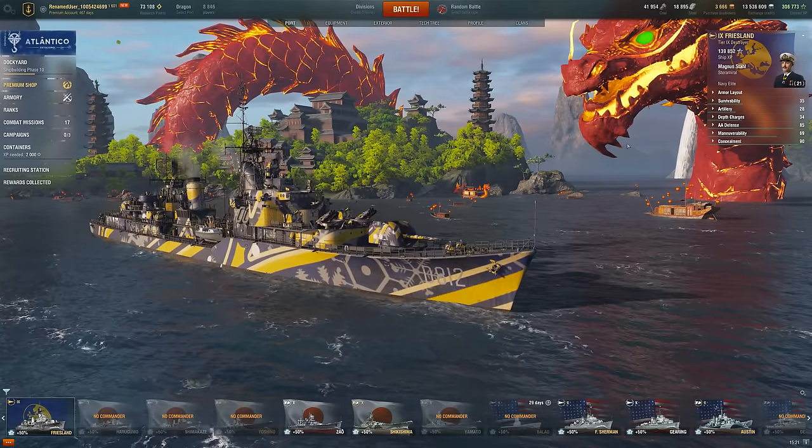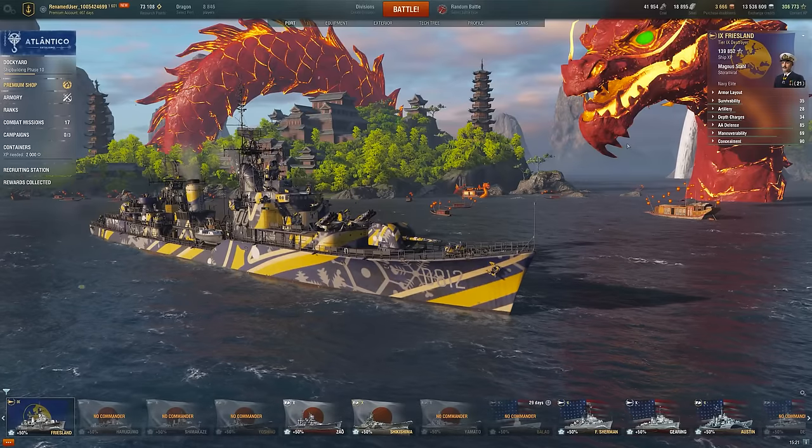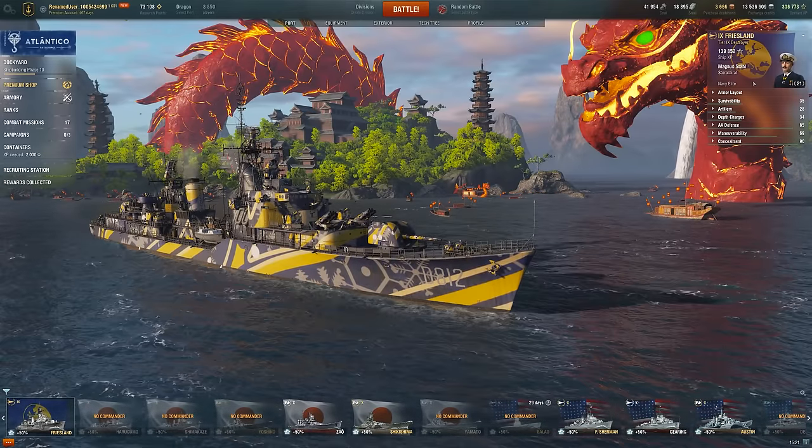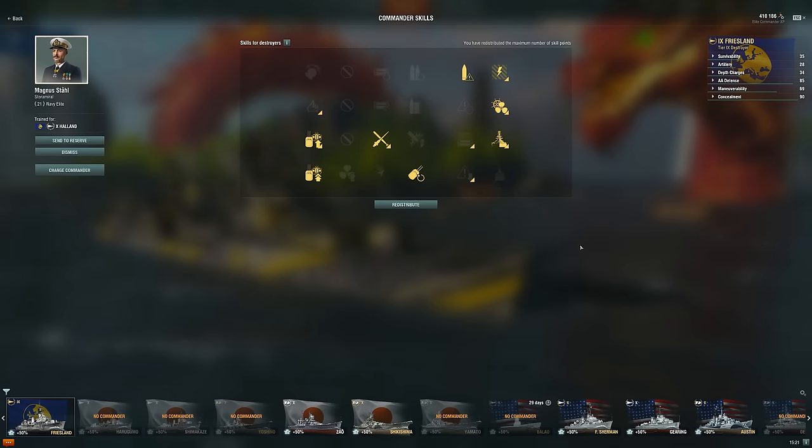But in this one I just happened to run into a lot of those DDs and critical ships, and we managed to come out on top — so a really nuts base XP game. You'll notice the captain build is set up to be a greedy damage farmer, sitting at that 10 to 12 kilometers, even up to 14 with this build, farming those battleships.